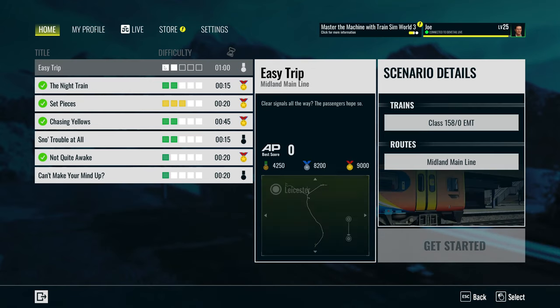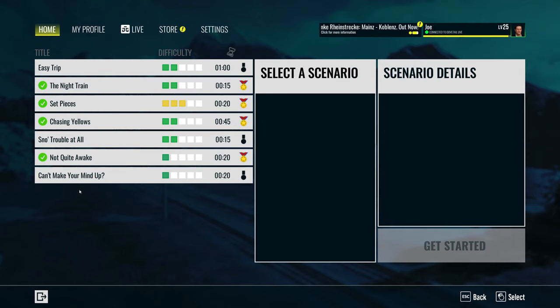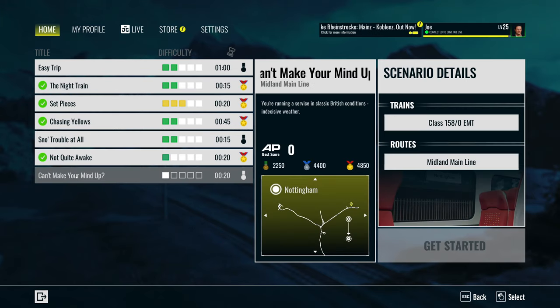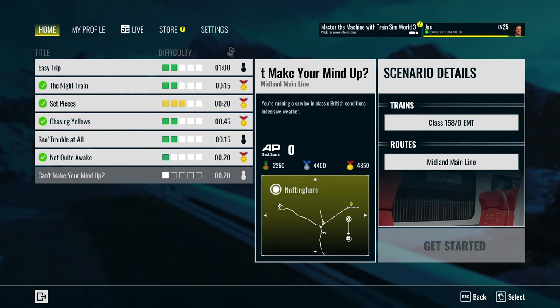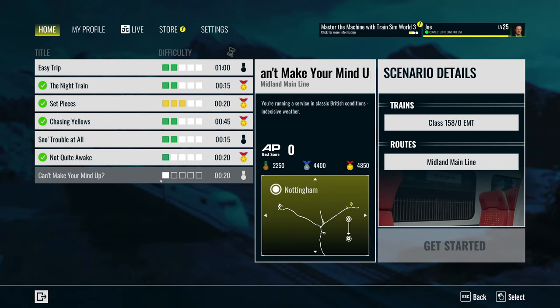I did try doing this scenario easy trip last night just to do it and it did crash halfway through, so I don't know if there are some bugs that were outstanding there — maybe that needs looking at. But today we're going to be doing the 'Can't Make Your Mind Up' scenario. It's one of the first routes for this game where I'm going to probably complete all the scenarios, which says a lot about it.